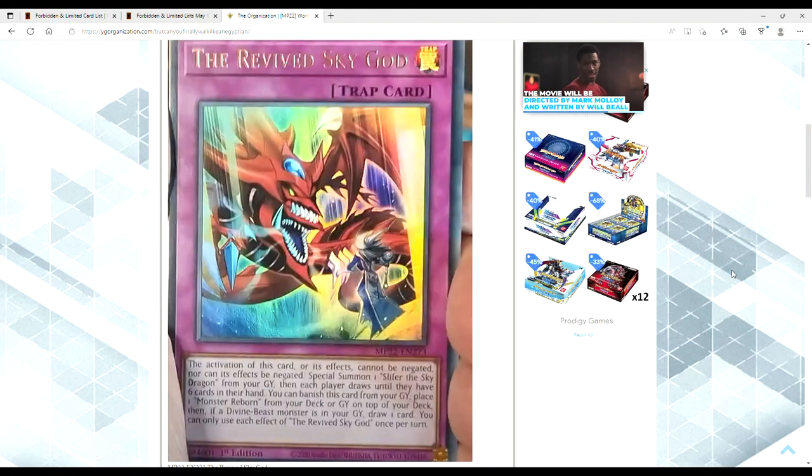Ladies and gentlemen, you gotta love to see it — brand new Egyptian god card support. Destroy that subscribe button so we can reach our goal of 1,000 subscribers. Let's dive right in: there were a bunch of megaton leaks today. TL;DR — Prosperity is getting reprinted, Dragoons is getting reprinted, Lightning Storm...